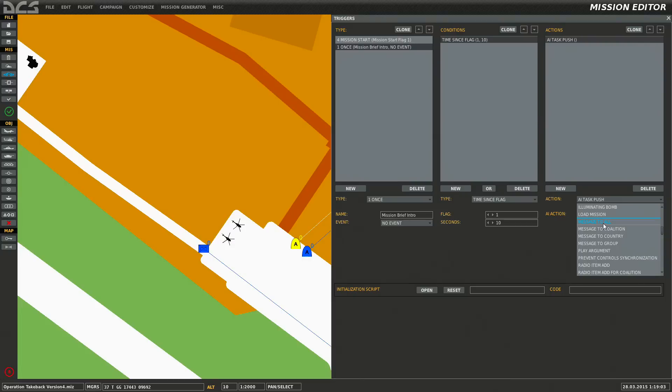On mission start, we're going to say 'message to all', because all we have right now are two blue client personnel. I'll Ctrl+V my keyboard to paste the text we copied earlier. You can break it up a bit, but this is how it's going to look. The seconds value is how long it displays — after 10 seconds after mission start it's going to display this text. Let's make it 20 seconds, so it pops up in your right-hand screen.